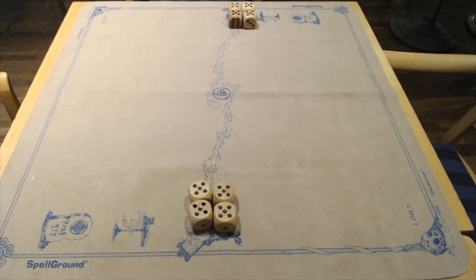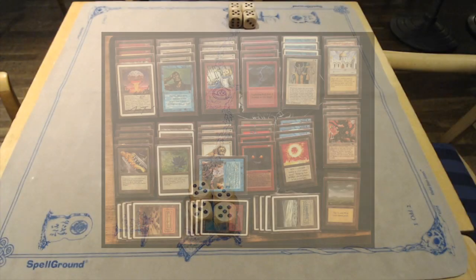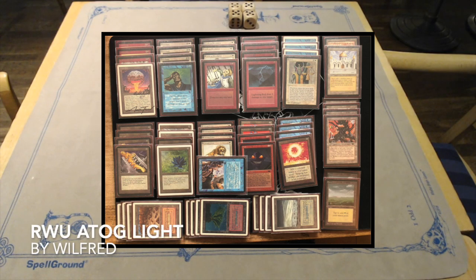We're going to start with the deck tech of Wilfred, the player sitting on the left with red, white, and blue Atok Light. Here we see Wilfred's deck — he's a player from the Netherlands, by the way, and as I said, I've called it Atok Light.